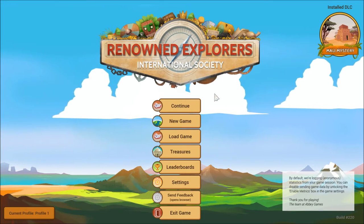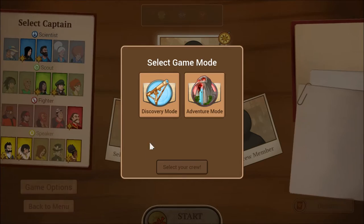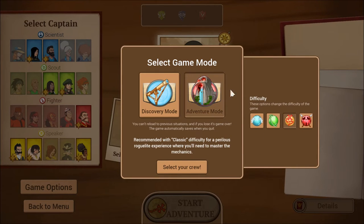I'll click New Game. In this game you can either do Discovery Mode or Adventure Mode. Discovery Mode is kind of the casual version — you can retry stuff when you lose, just discover the game without pressure. Adventure Mode is the roguelite version; that's where the real meat of the game is.